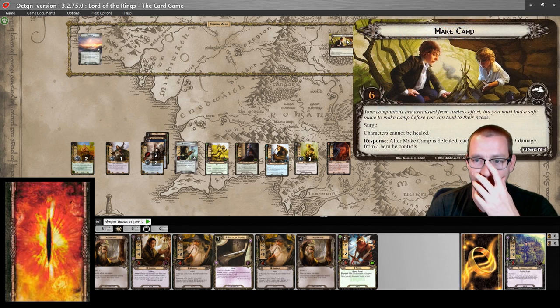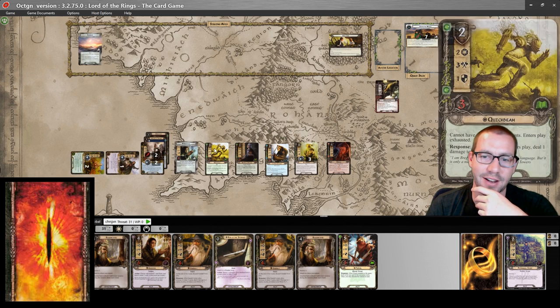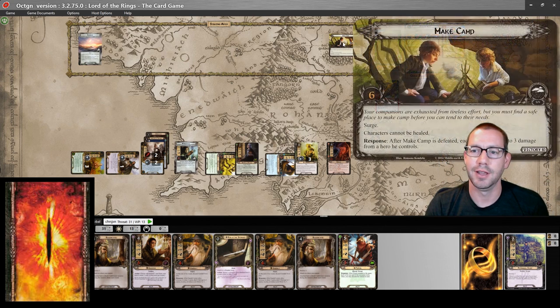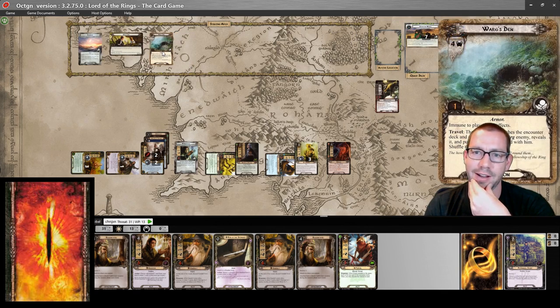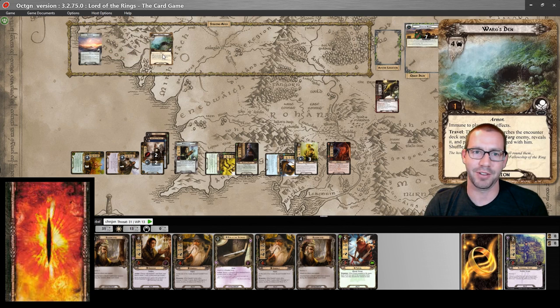It's daytime so I can make progress. Thirteen willpower committed to the quest — going against Make Camp. The encounter card is the Warg's Den. Thirteen against four is nine progress: one through nine. We add Make Camp to the victory display. I will travel to the Warg's Den, which means I'm forced to go looking for a Warg enemy. There are three left in the encounter deck. I'll take out this Bloodthirsty Warg — it doesn't have an engagement effect and should be pretty easy to deal with.